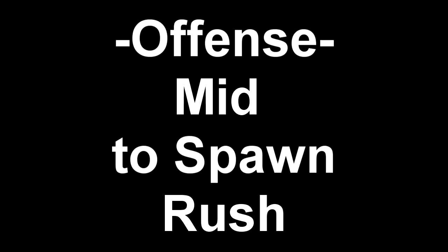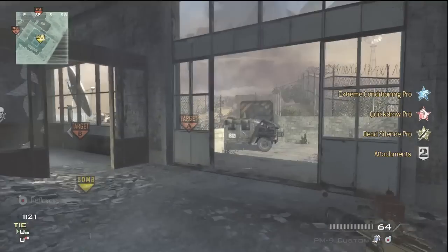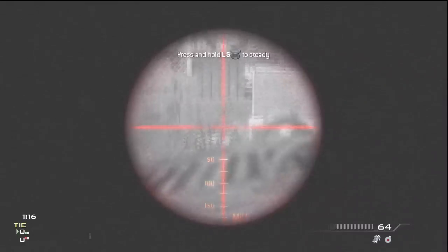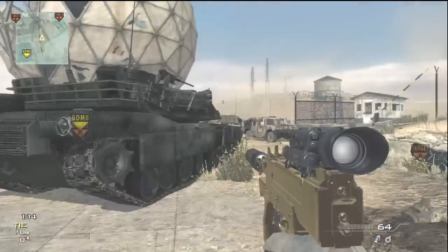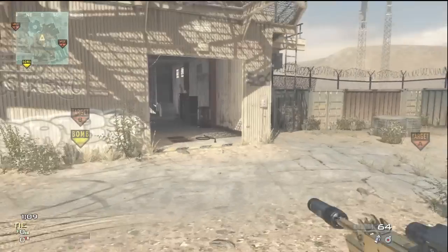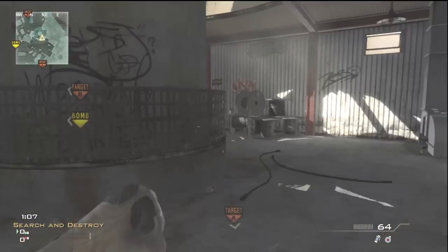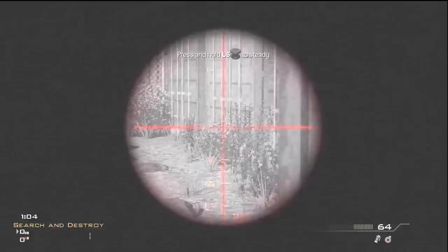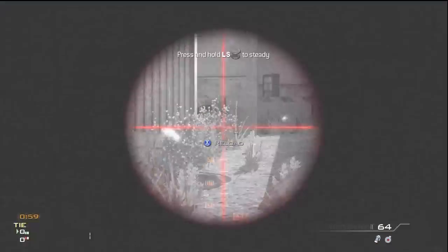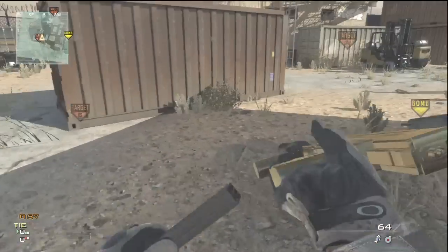Moving on, another offensive rush — it's the mid to spawn rush. This one's really effective; you can get behind the enemy really easily. Again you want to run out this door but wait for the stuns and nades to go by, then run out straight through mid, watch people coming up middle, and then go right down into their spawn. Usually this one's hard to do depending on who you're playing and what their setup is, but sometimes they'll leave the middle wide open and you can get right behind them at B and take them all out. That's about it for the offensive rushes.